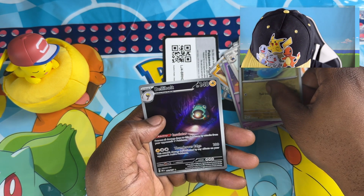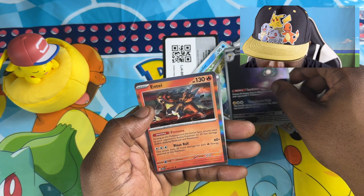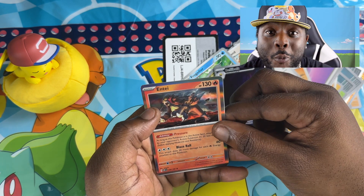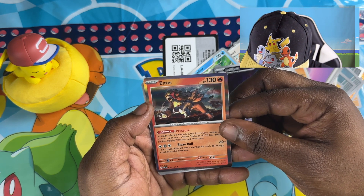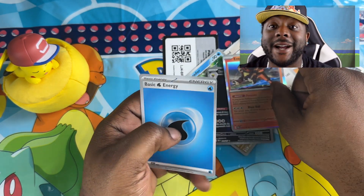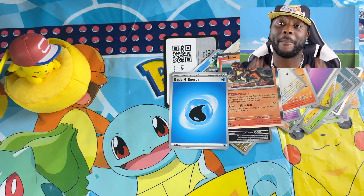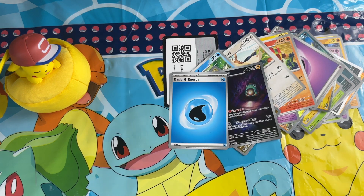Dratini! That looks absolutely insane. Oh my God — this is one of my favorite legendaries. This is absolutely insane, I cannot believe it. Guys, that is my first time opening up Pokemon packs. This is an Entei — come on, my favorite one. I pulled it!